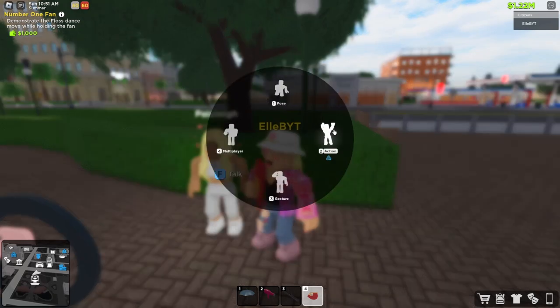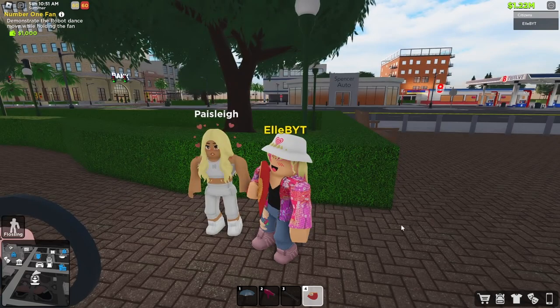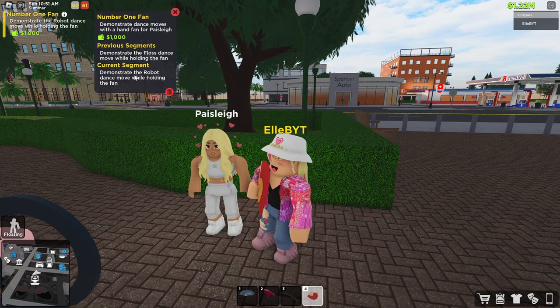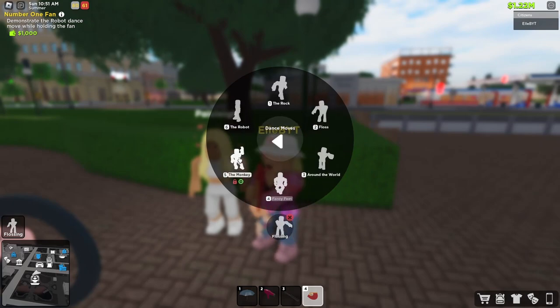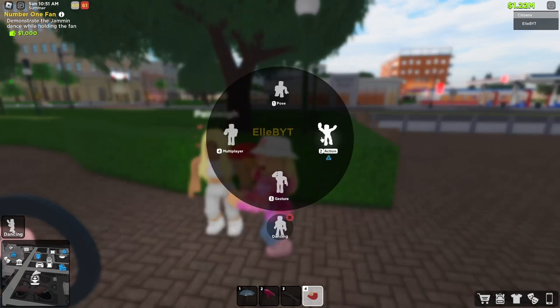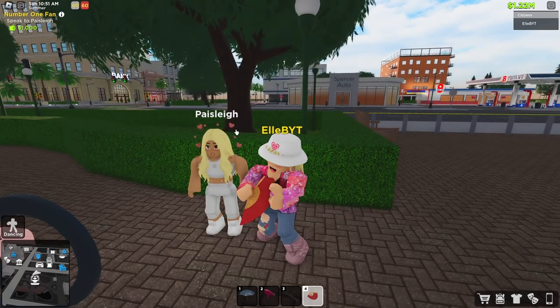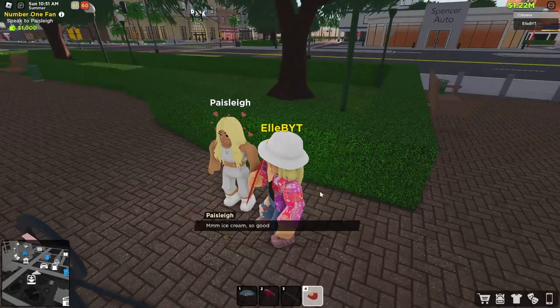Go to emotes, then action, dance moves. I'm going to floss first, then it says do the robot dance. Let's do the robot, and then let's do the jamming. Now we're done after completing three of those dance moves.